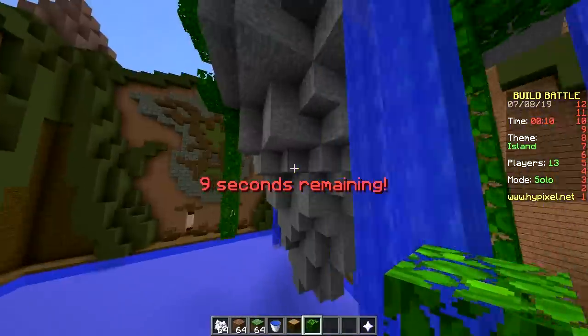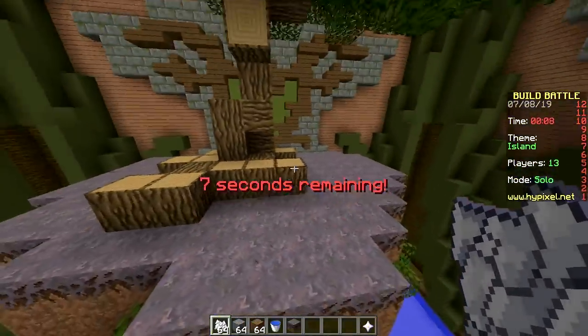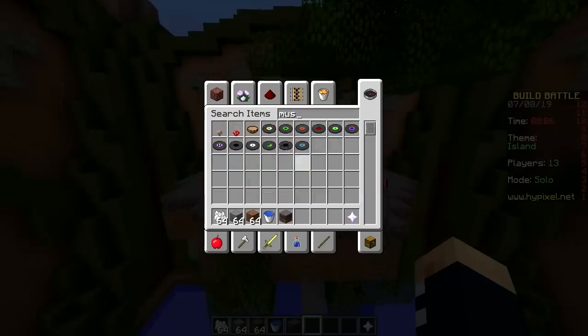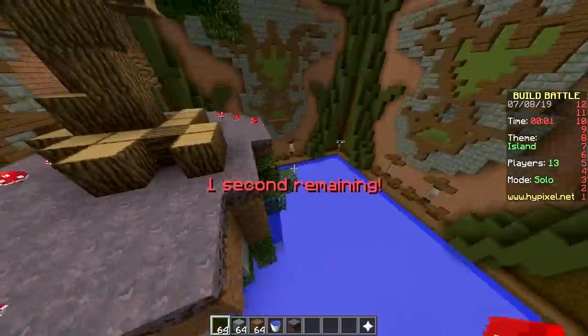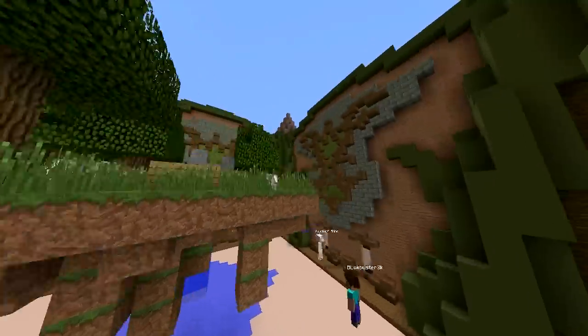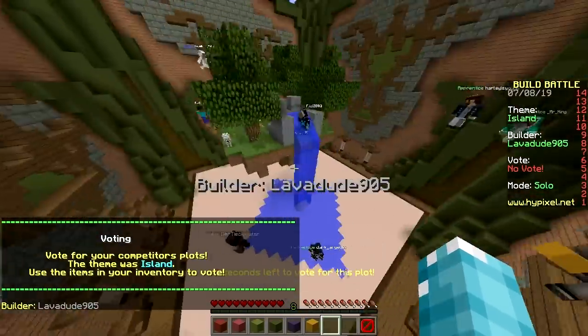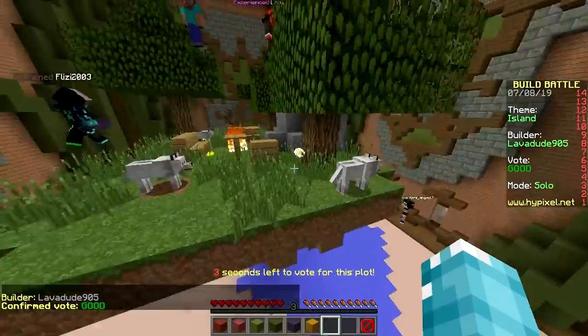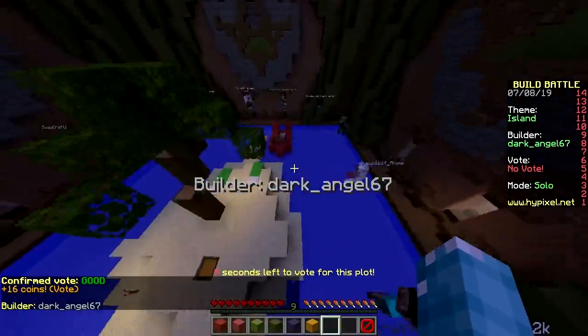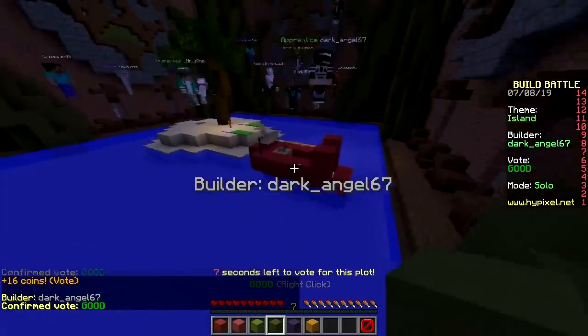I'll bone meal the top — does that even work on mycelium? Crap, it doesn't work. I need to plant some mushrooms. Yes! Lots of mushrooms — there we go. Looks all right, not the greatest. Another floating island here — we got a campfire on top, that's a pretty good idea. They got dogs — make sure they don't fall off. Cute island.